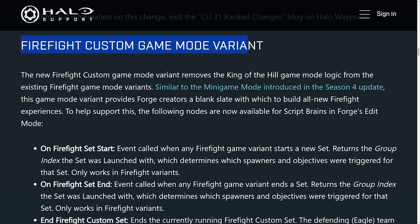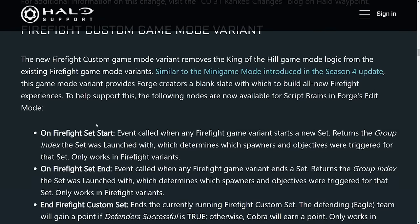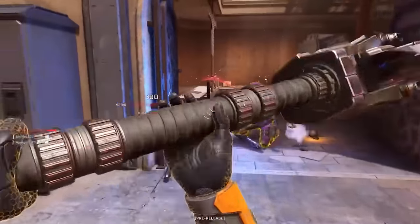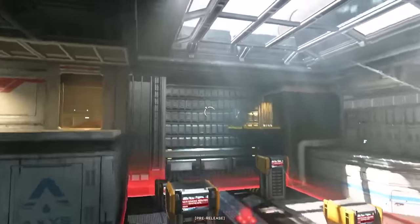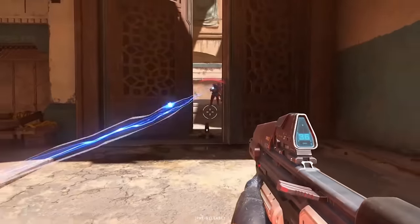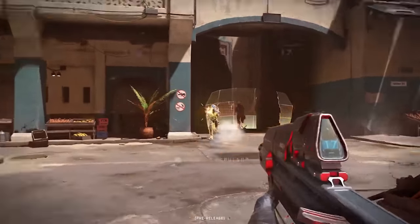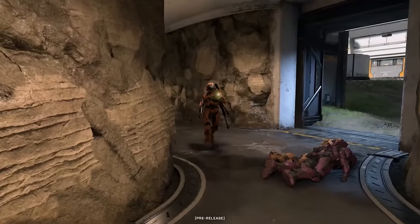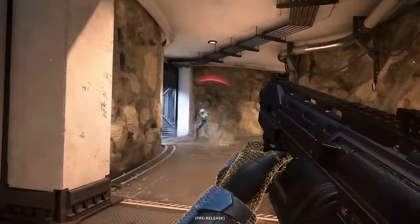We also got to talk about the Firefight Custom Mode variant. What this does is let all the in-game logic of Firefight still exist, but remove the King of the Hill aspect of it. So you can have classic Firefight within Halo, and possibly have it put into matchmaking as well, which would be an excellent addition. You can do it right now within Halo Infinite's Forge Mode, but each game has its own unique quirks with scoring and such. So if you have a unified version of Firefight and just play on different maps, it'd be much easier for Forgers. Classic Firefight matchmaking could come eventually, later down the line.